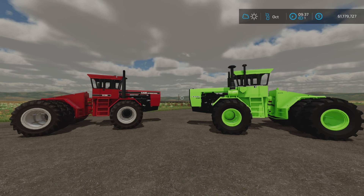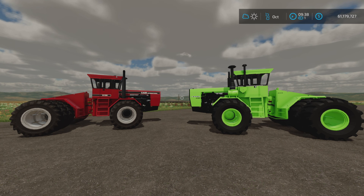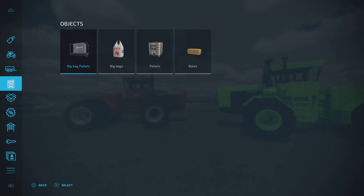Looney Farm Guy here, and this is the Steiger Tiger 4 KP-525 CASE IH 9190 in Farming Simulator 22, by Blog2003. It's 14.11 megabytes to download — I forgot to check the slot count beforehand.